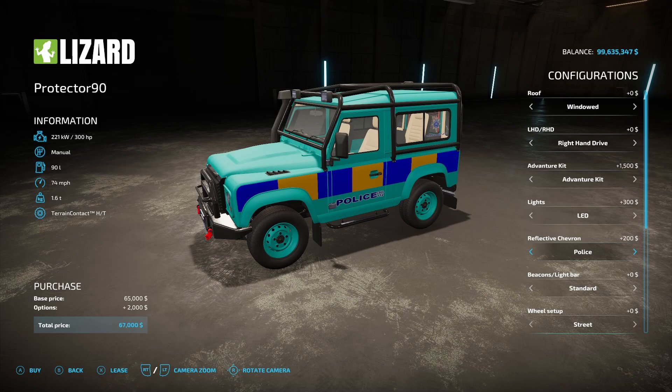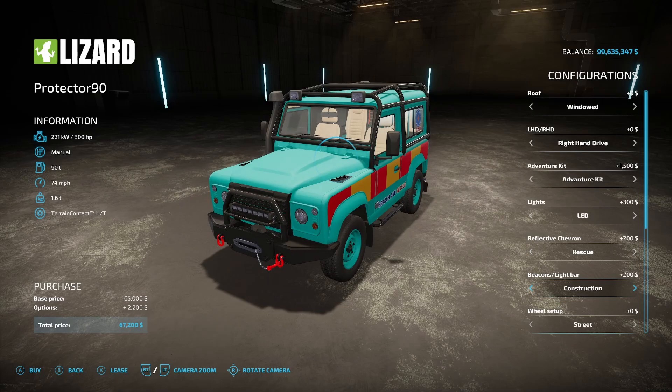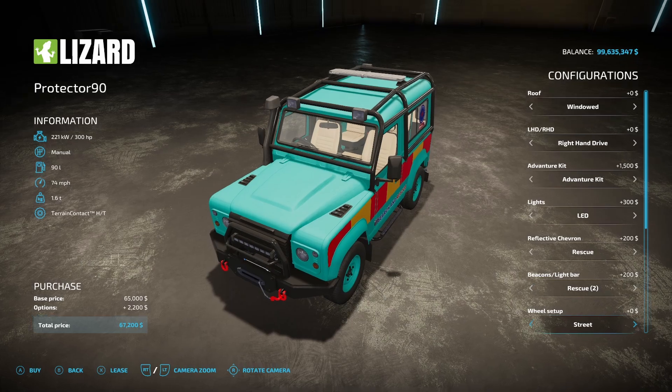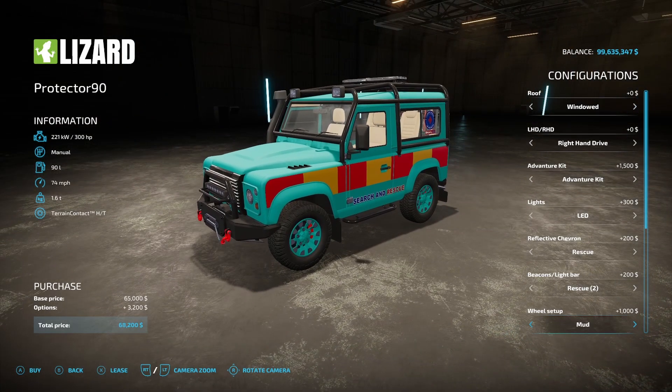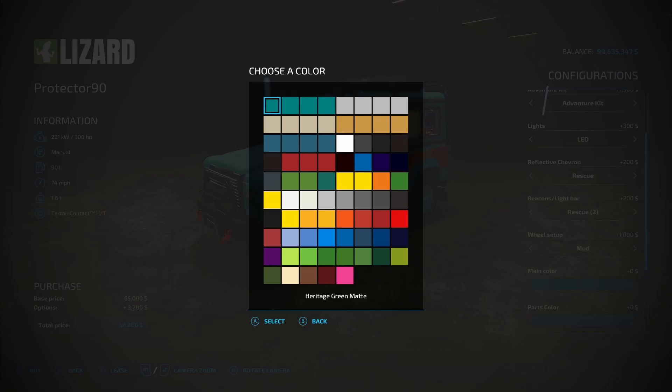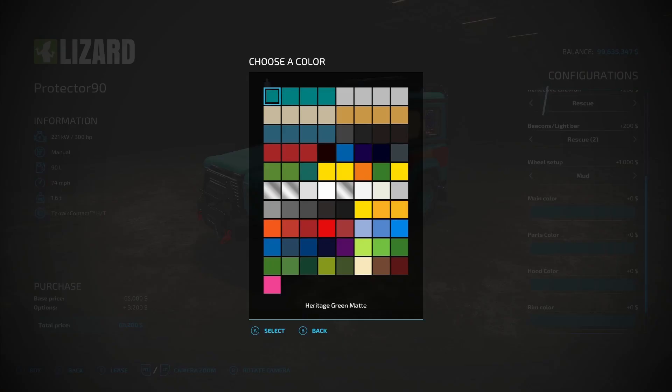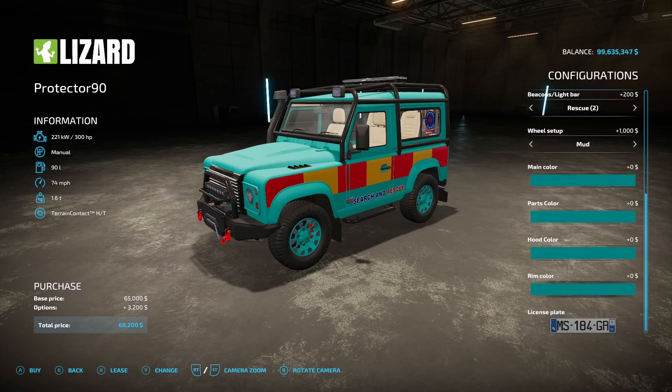Let's do the rescue decal. For beacons and light bar, you got standard, construction, police, rescue, construction two, police two, and rescue two. Let's go rescue two. For setup, you got street or mud — let's put mud on. You can change the main color, parts color, hood color, rim color, and license plate.